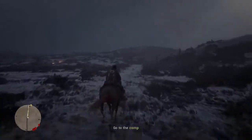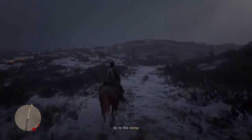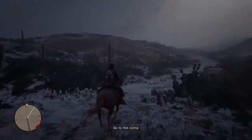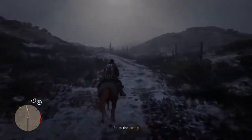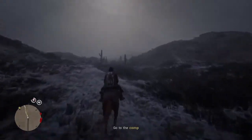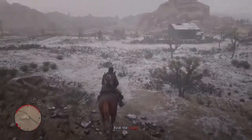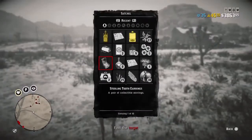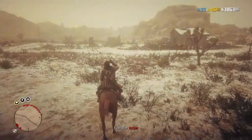You want the bounties that say to go to a specific location, because that means the target is stationary or they're going to arrive at that place. If you get the ones where you have to chase a cart and catch them, you've got to be really precise with your shots to take them down alive. When it shows up that you can go to a spot, that's exactly the kind of bounty you want. Now we've got to find the target — let me pop a potion, boom.